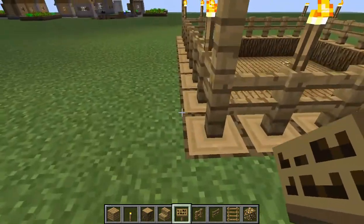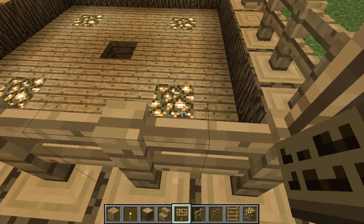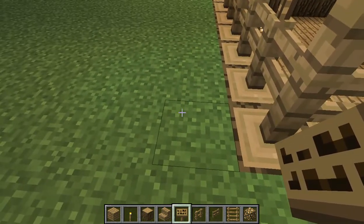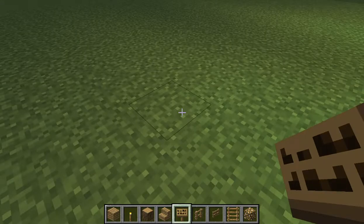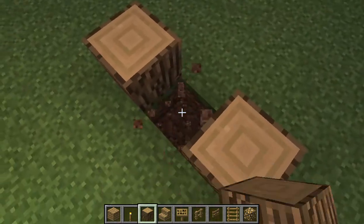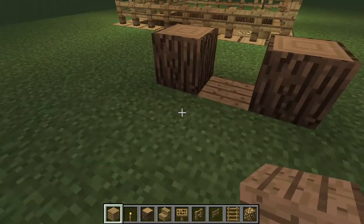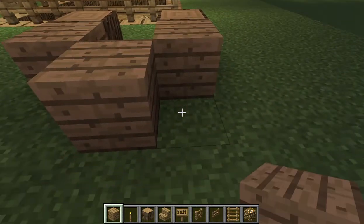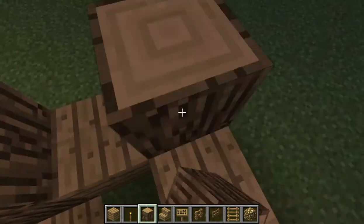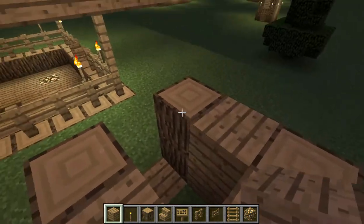Now what you want to do is move out about four blocks — one two three four — place it with an oak block there, place another right here, break that, place that with wood. Place wood here, here, here, and here, and raise it all by two blocks like that.